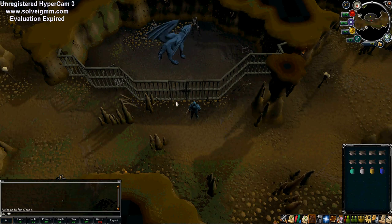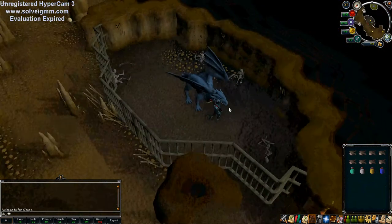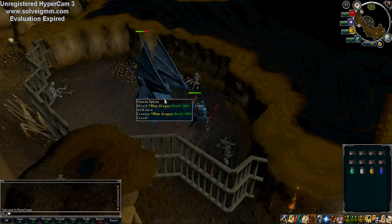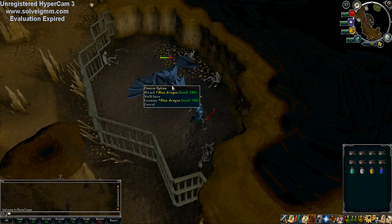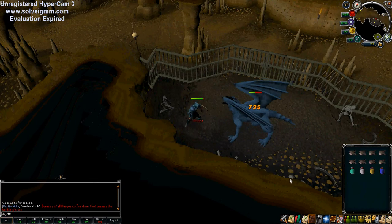Alright, I found an open world to kill blue dragons and these are actually going to be a really great task because they're such good money. I don't know whether you guys want me to just show if I get any good drops, but I'm gonna kill my full task and then I'll be back after I kill a few.